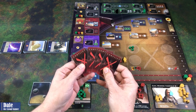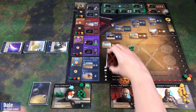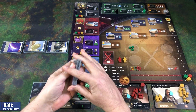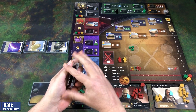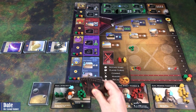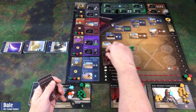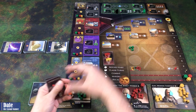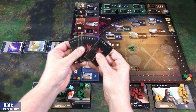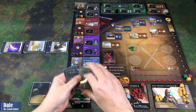Setting up the conflict deck, we're going to take the four level three cards and give them a shuffle. Then we're going to take five level two cards. We're going to put one down here, then the Swordmasters for the others, so there's going to be four of those cards on top. Then we're going to take one level one and put it on top of that.